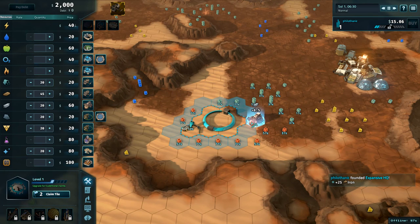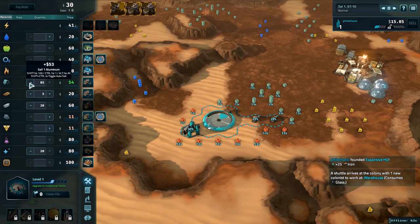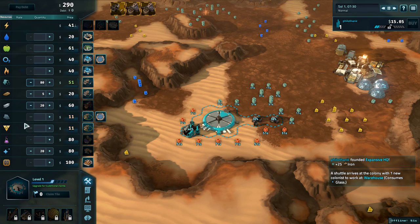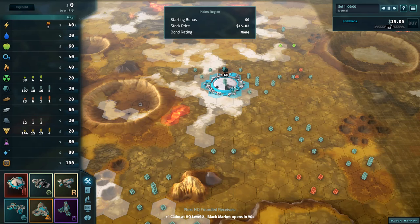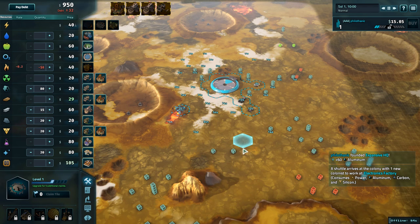On Mars or Ceres, found Expansives near iron and preferably water. Build one iron mine, two steel mills, and purchase up to 80 aluminum. On Io, found Expansives near basalt and preferably ice. Build one basalt platform, two steel mills, one aluminum mine, and purchase up to 80 aluminum.